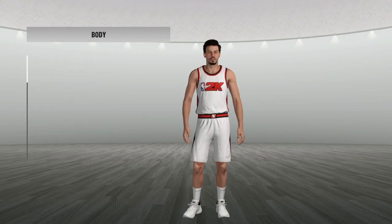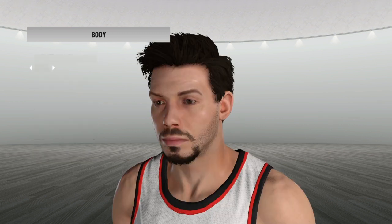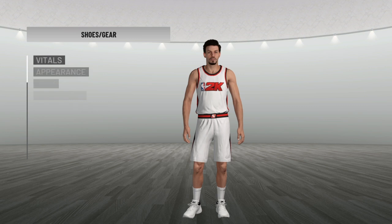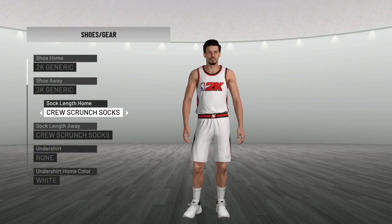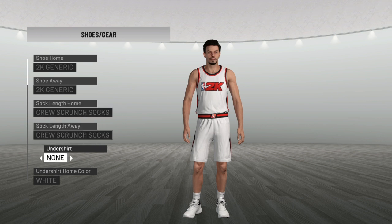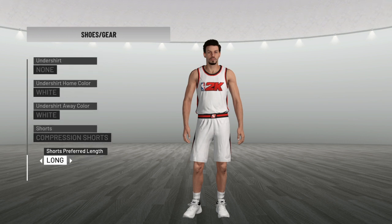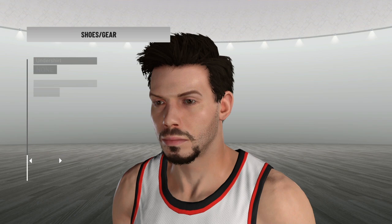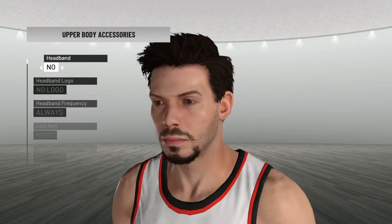For his body, he was 6'8", 218 pounds, with a wingspan of 55, shoulder width 40, body length 45. I have Cruz scrunch socks on. His shoes aren't really available in the game so I kind of left them off. He prefers long shorts. I don't have any accessories for him.